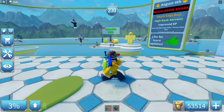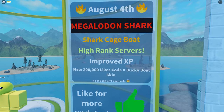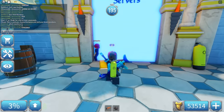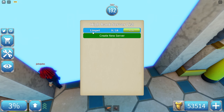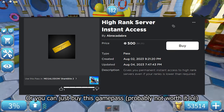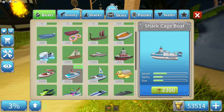Now in a public server, let's check the update board: Megalodon shark, shark cage boat, high rank servers, improved XP, and a new 200,000 likes code. The egg isn't open yet. The high rank servers are already up, which is pretty cool. I might join one later — you need level 50 or more, and I'm level 99.